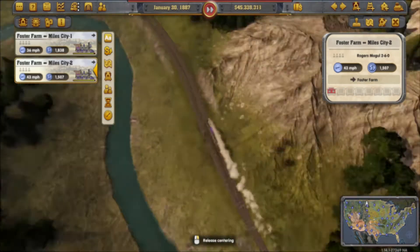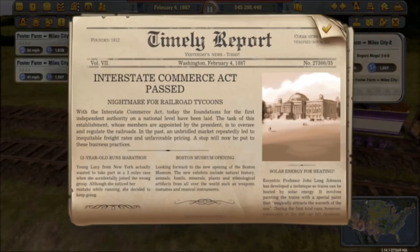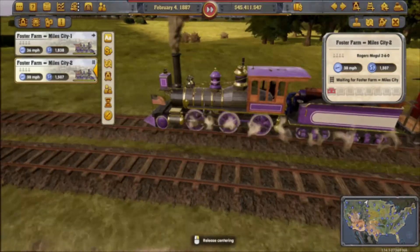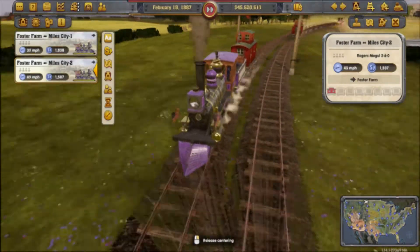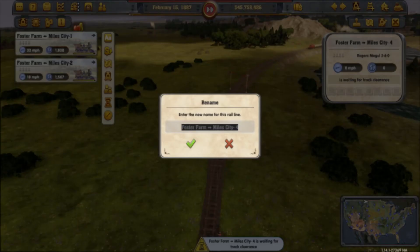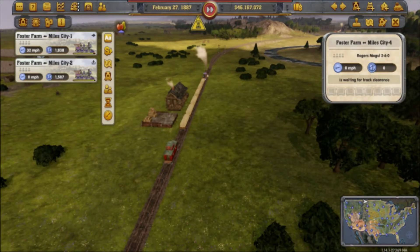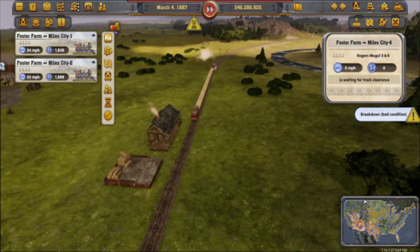Speaking of which, how do my moguls look? Interstate Commerce Act passed. Ah yes, this was basically the government's way to make sure the railroads were not cutting their prices so they can attract customers and passengers away from competing railroads. So this is going to be a little bit of a problem. Well, technically the effects of the Interstate Commerce Commission do not affect the game or the trains at all.